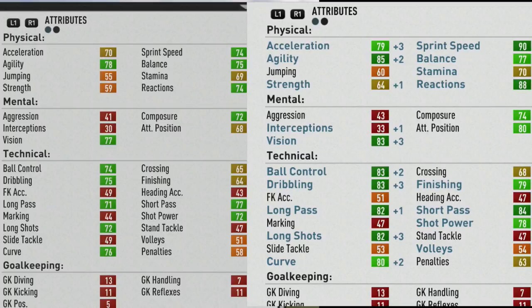Some very good growth again physically — pace, agility, reactions, balance getting a little love there as well. Up to 83 vision with a plus three there. Dribbling and finishing getting good growth as well. Physically again, the majority of the growth went to pace, agility, reactions, and a plus five to jumping. Strength is not too bad either.